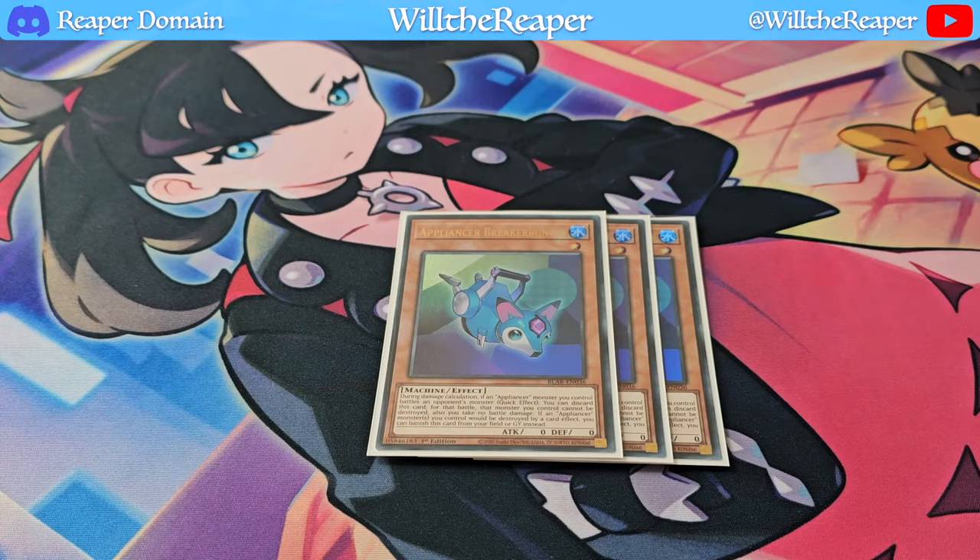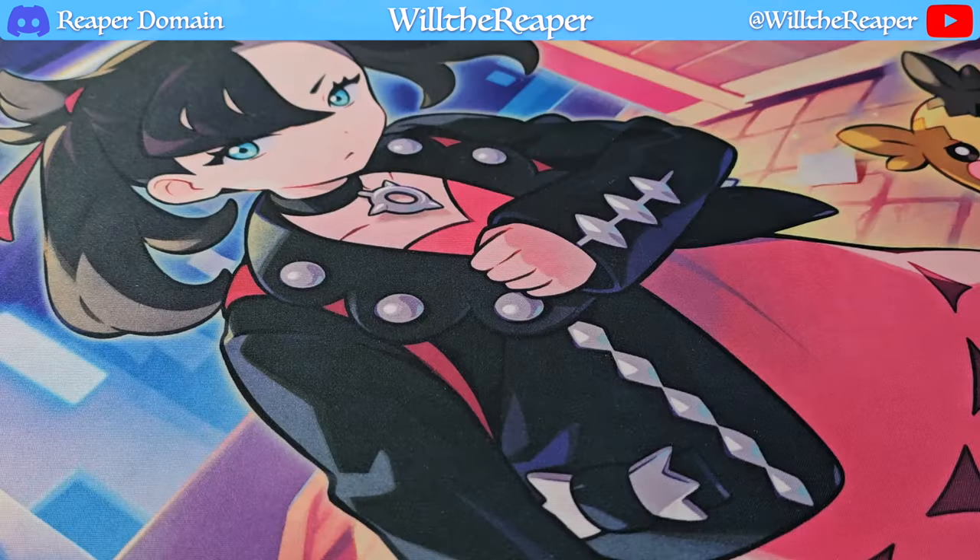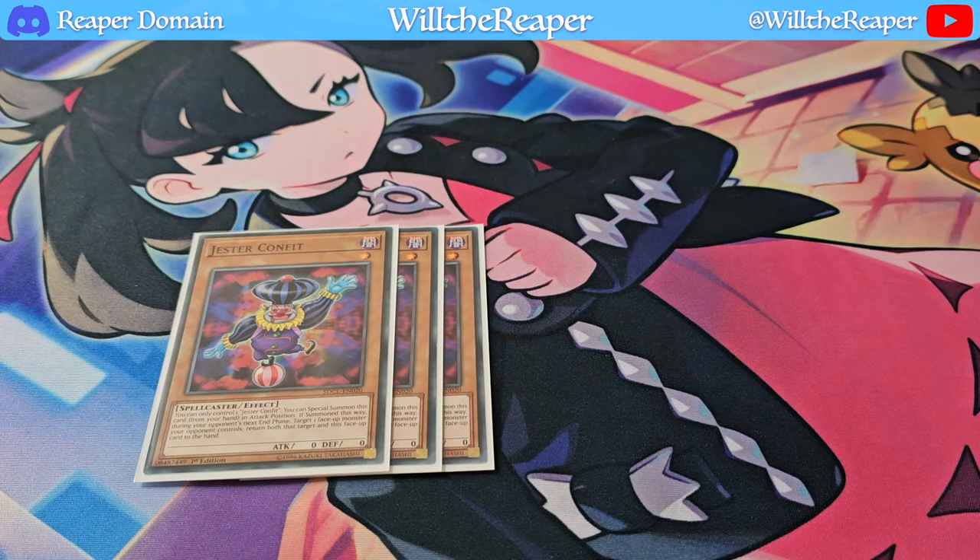Next up, we have three copies of Breaker Bundle. This card doesn't come up as often as others, but it's still a great extender — being a level one machine with zero attack makes it a great Where Arf Thou target and a Machine Duplication target. You can still make plays regardless of whether this card is drawn, since most cards in your link deck are going to be link ones anyway. For extensions, we're playing three copies of Confit, which special summons itself for free.